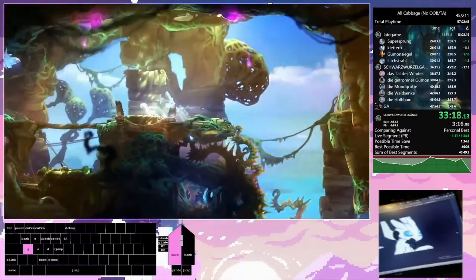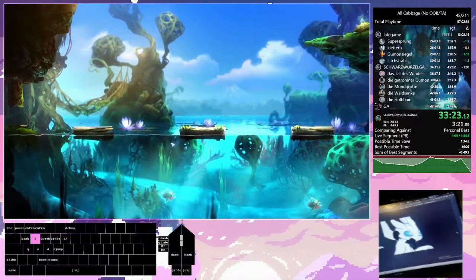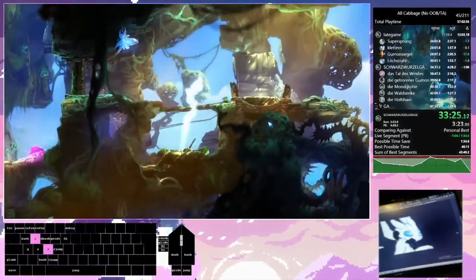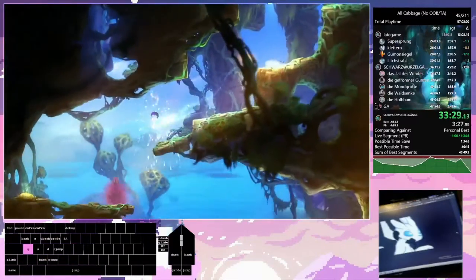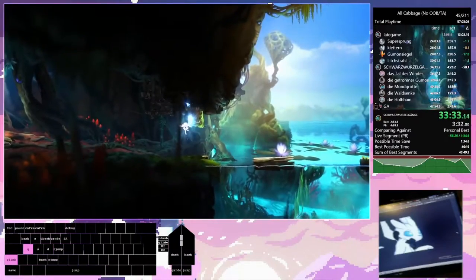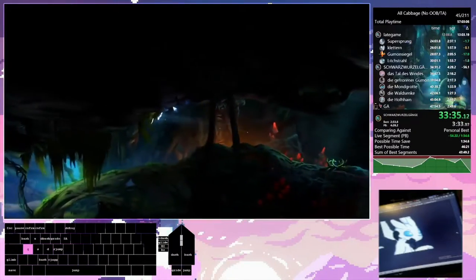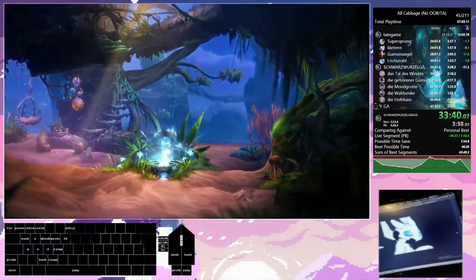Now we're done with Lost Grove. All we have to do is get out of the area — thankfully there's a teleporter nearby. However in between us and the teleporter there is a cutscene trigger; the cutscene is a minute and a half long, but we can just grenade jump over the trigger. We picked up this EXP as well and level up off of it, which is really convenient.